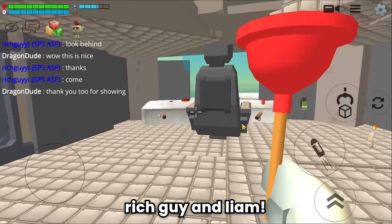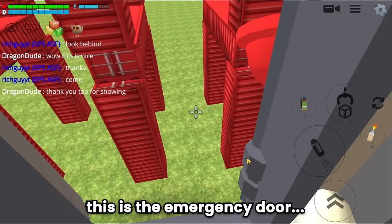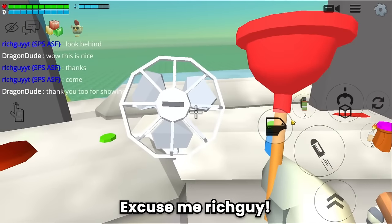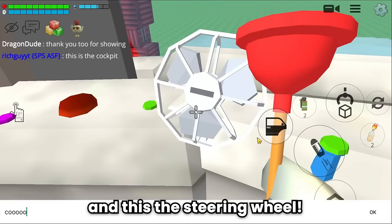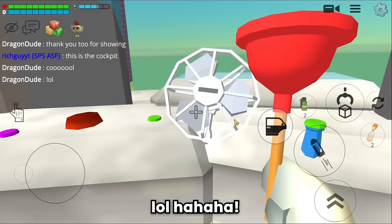Rich Guy and Liam, keep up the good work! This is the emergency door, and this is the cockpit. Wow guys — do you see this? This is really cool, and this is the steering wheel!